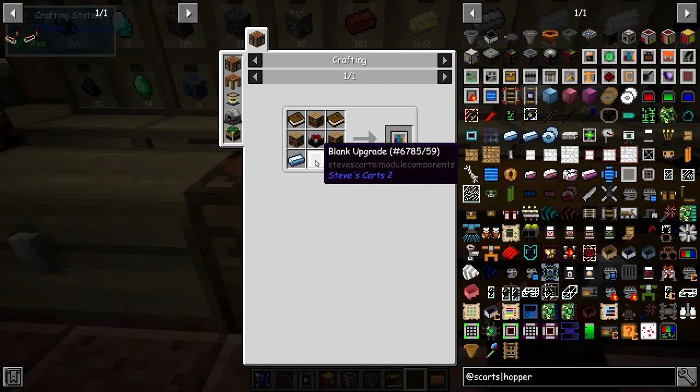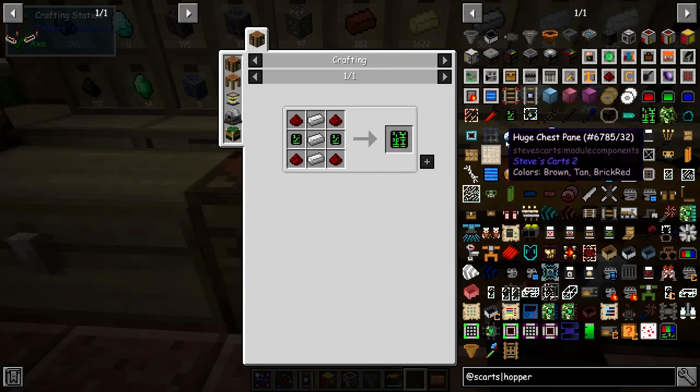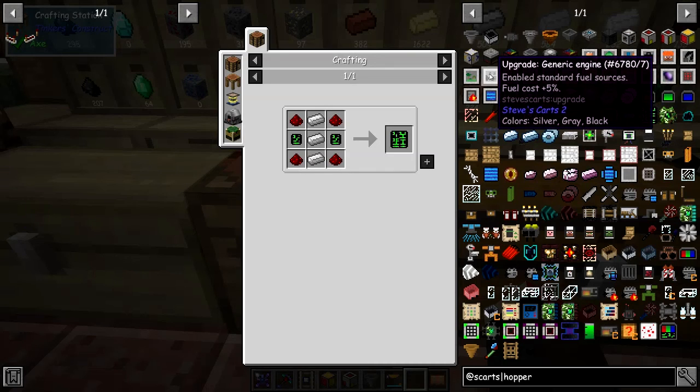The blank upgrade is two more of these things plus an advanced PCB — that's two simple PCBs, redstone and iron. It's not too bad. So all of these upgrades here are basically for improving things in the assembler.